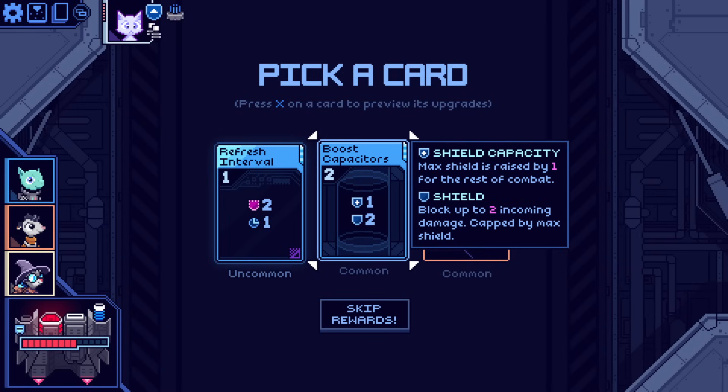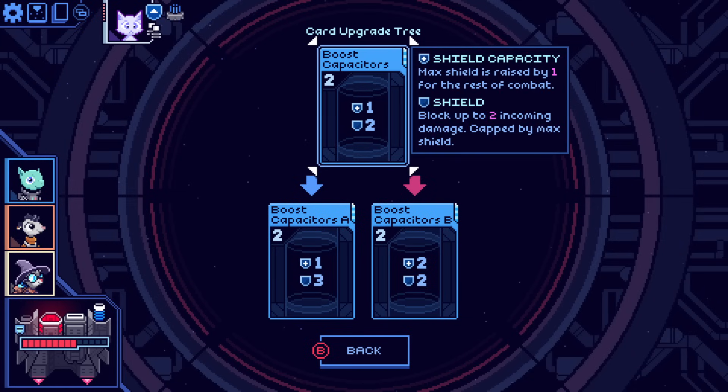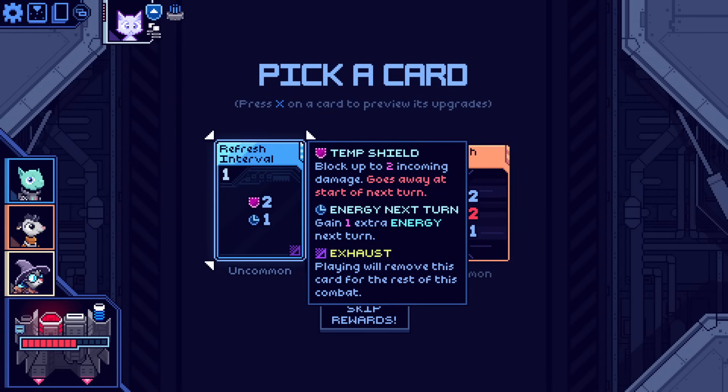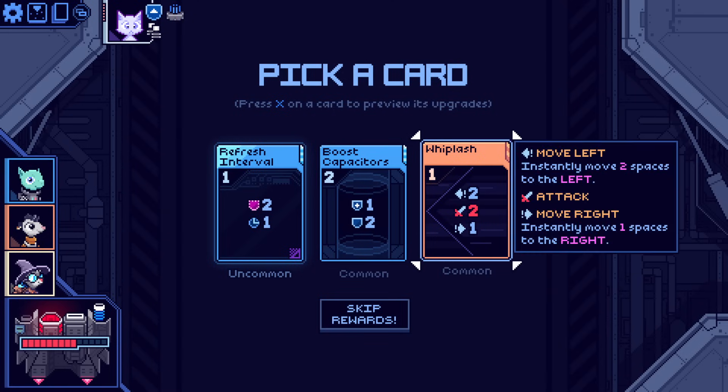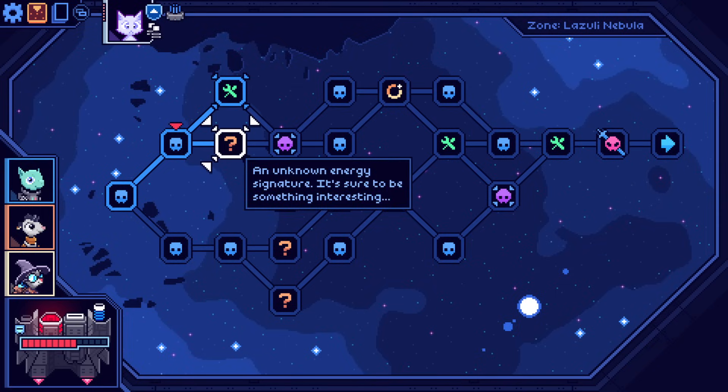Boost capacitors is nice — that gives you one max shield for the rest of the fight. I don't normally go very shield heavy, but if you upgrade it, plus two capacity is very nice. Refresh interval — that's two temporary shield, gain one energy next turn. I never really get excited about these cards because it just moves the energy to next turn. It takes up a card and you only draw five cards per turn. Really, this is useful if you drew a bad hand, but it also increases the likelihood you draw a bad hand because it is kind of bad in itself. I think boost capacitors — I like that one.